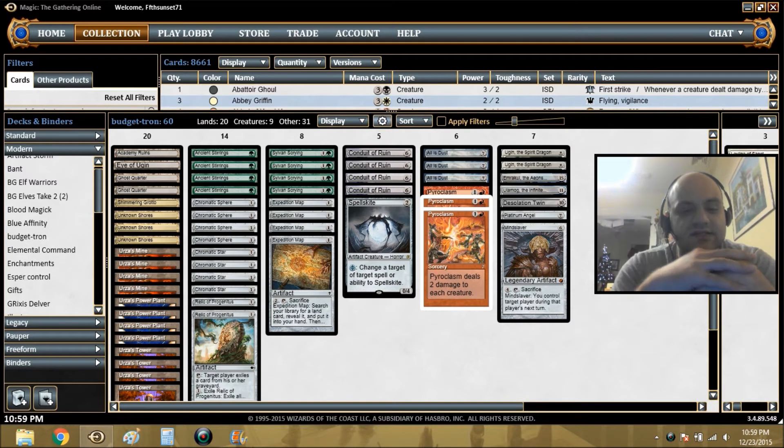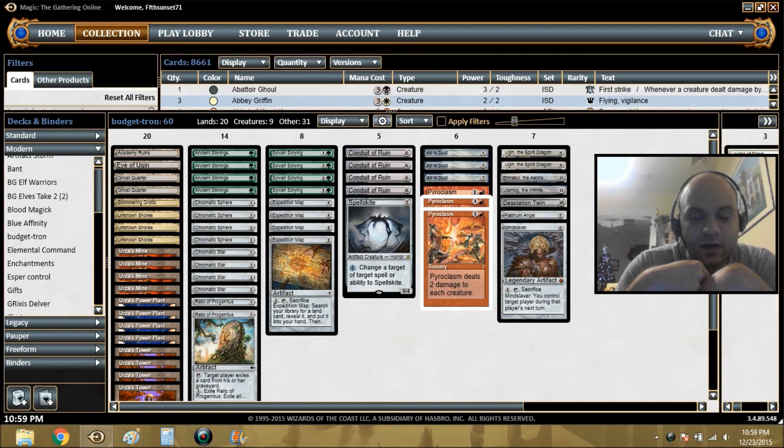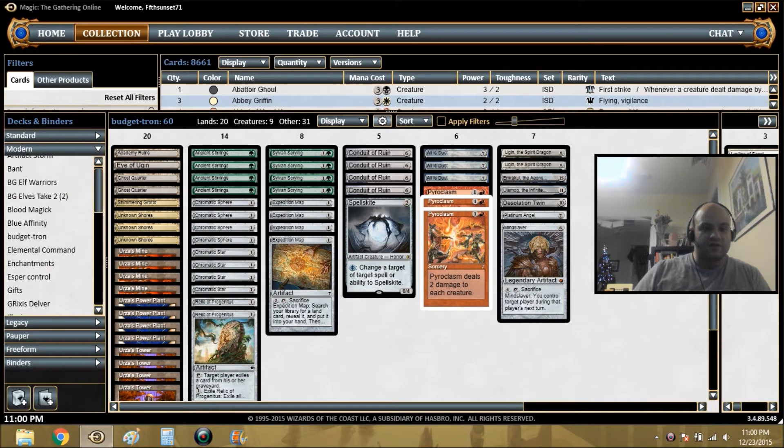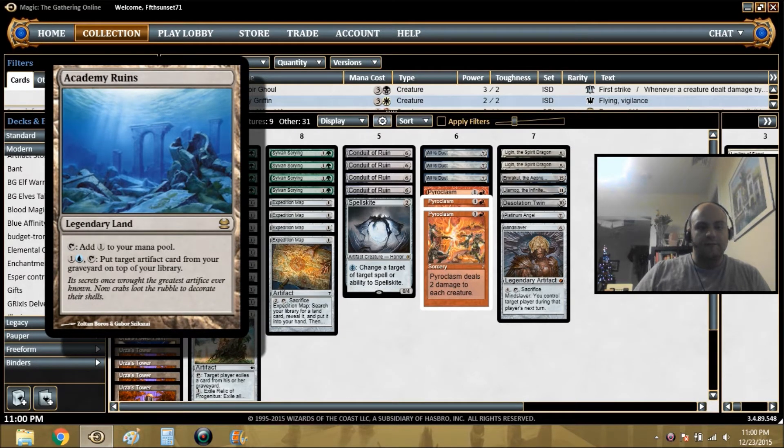We wanted to see if the deck could still function pretty much the same, if not better, without all that. Here's what we came up with. The Tron lands are the same, a couple Ghost Quarters just for value, Eye of Ugin — that's all the same. Where we differ in the lands is we've thrown in one Academy Ruins.